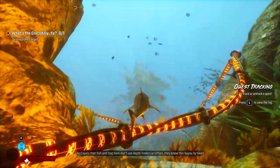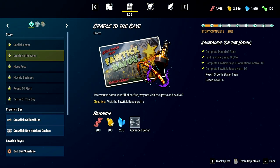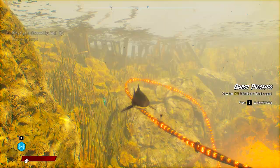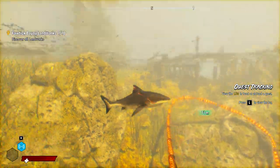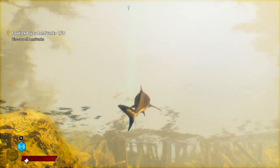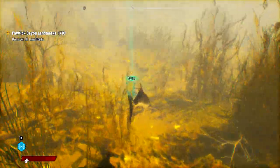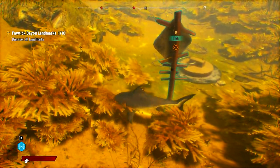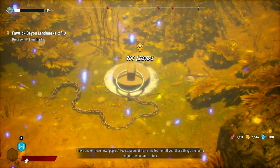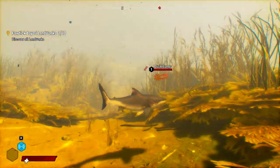The Cajuns that fish and trap here don't use depth finders or GPS — they know this bayou by heart. Cajun don't need no fancy tools. We've got an undiscovered landmark here. What's this landmark? This is the Big Plug — this is what keeps the bayou intact. I have one of those new pop-up tub stoppers at home; those things are just a magnet for hair and debris. No explanation of why that's actually there.